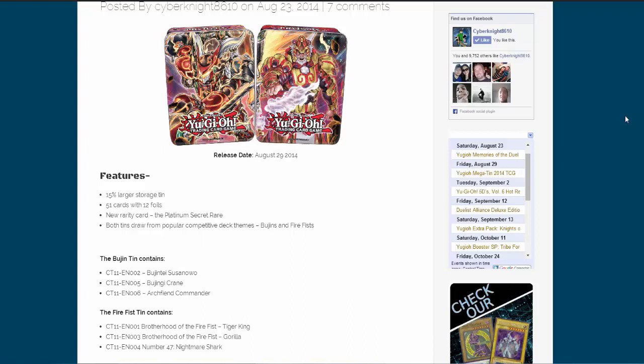It looks like the Mega Packs will at least save these tins, because at first when I saw the promos — before they started revealing pictures of what's in the Mega Packs — I was kind of worried. But out of the actual promos, Archfiend Commander and No. 47 are pretty good reprints, especially for Europe.